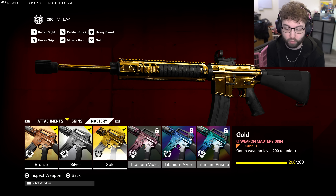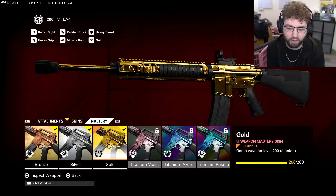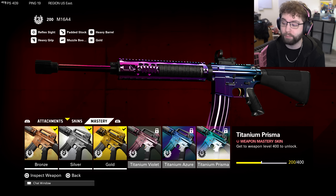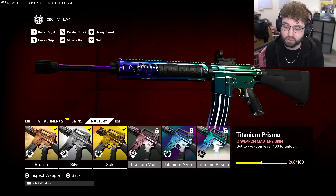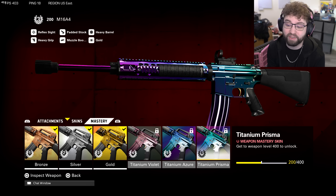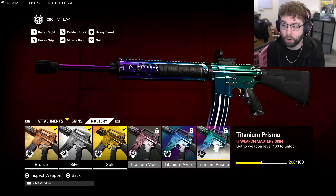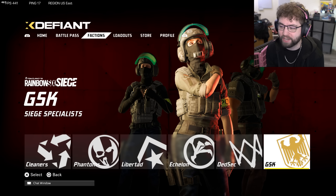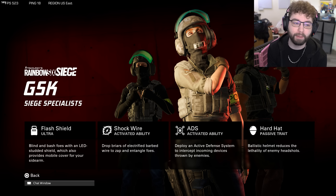They desperately needed camos and designs that were more animated, because if it was just flat colors it would be really boring — but this is very noticeable. Now, since I got gold for all weapons, there was no secret reward at the end for doing so. And honestly, if somebody were to get everything titanium prisma, I highly doubt there's some kind of secret for that either. I could also see them adding even more mastery camos after this if too many people are getting this camo, but who knows.